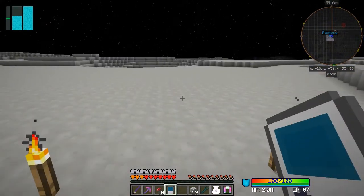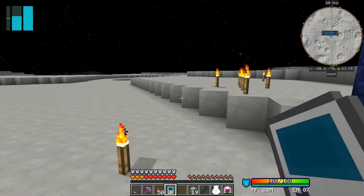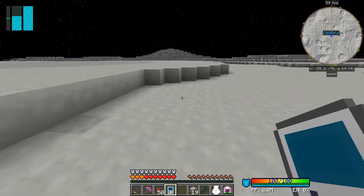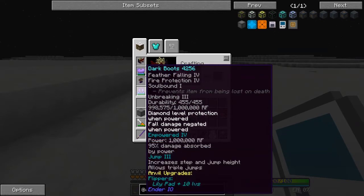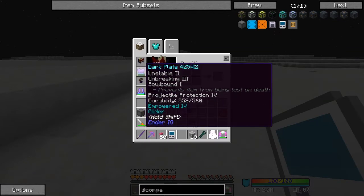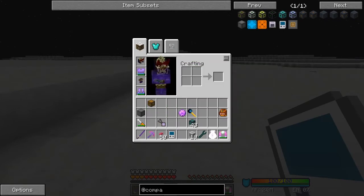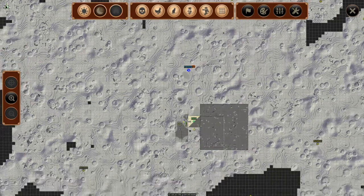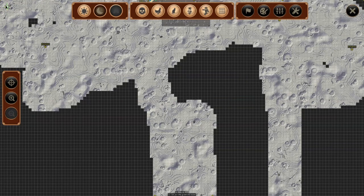Let's get on with doing the dungeon hunt. I've got the glider on and jump boost 3. I'll press J on the map here. Dungeons are fairly easy to see — there's one here for example. I probably visited this dungeon yesterday and forgot to mark it. Let's put a marker on that one — it needs a Y coordinate, let's make it 26, and save that.